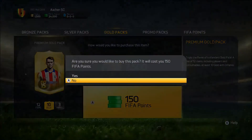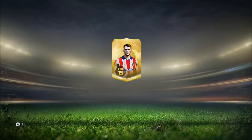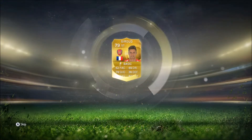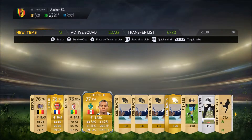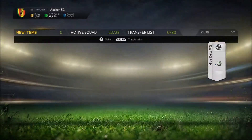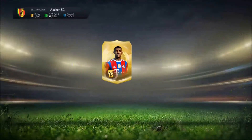Right then, let's get down to business. 150 points per pack, 3 rares, 10 gold, 12 items — let's get into it. Come on — oh, Giroud! Nice, you get Giroud, Arsenal, 79 rated. We get the catalyst cards as well, contracts, same odds. Not bad though to get Giroud.